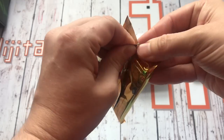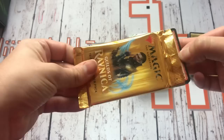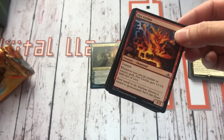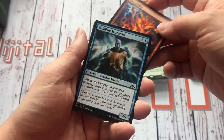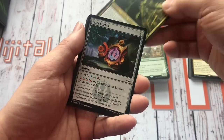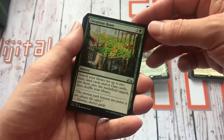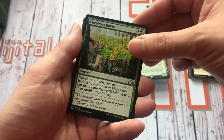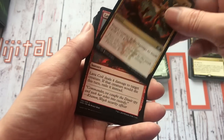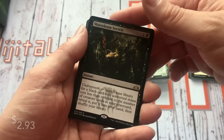Carrying on straight onto pack number 2 — rolling through the commons again. First uncommon is a Circuitous Root, really nice artwork on that, love of a maze. Then Justice Strike, and then Lava Coil, and then the rare for the pack is Mausoleum Secrets!